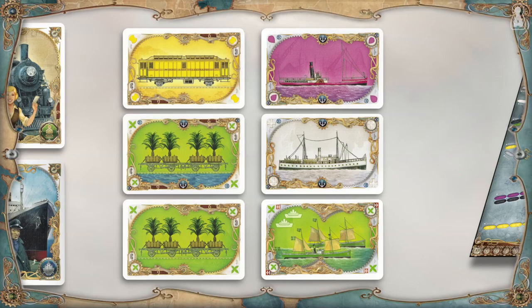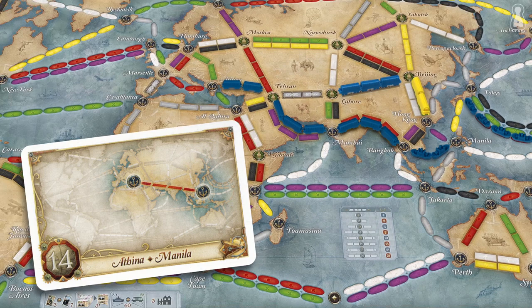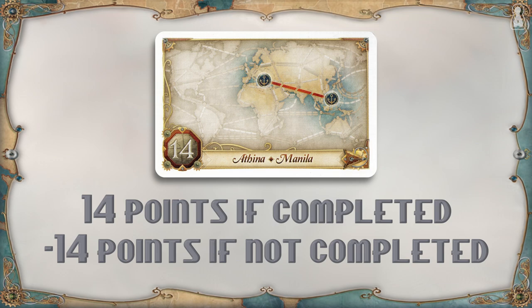After several turns, as players draw travel cards and claim routes, they will eventually manage to complete tickets by connecting the 2 cities mentioned on one of their ticket cards. A player doesn't tell the others that they completed a ticket, but at the end of the game, that ticket will earn them the number of points indicated on the card. If a ticket is not completed at the end of the game, they will lose as many points.